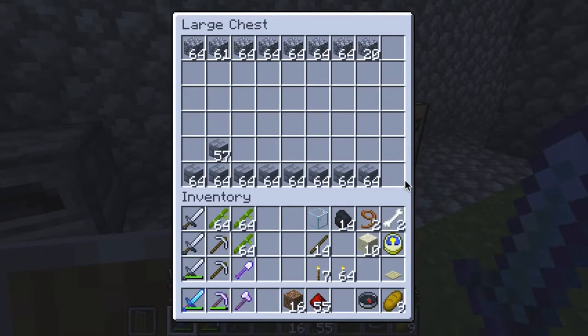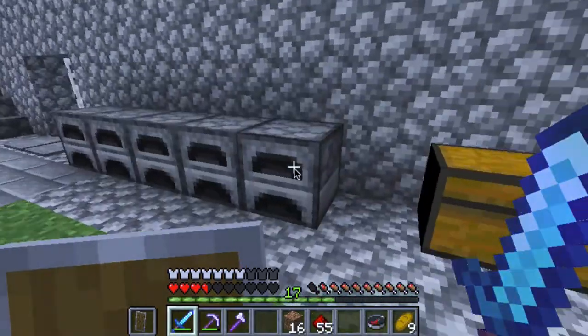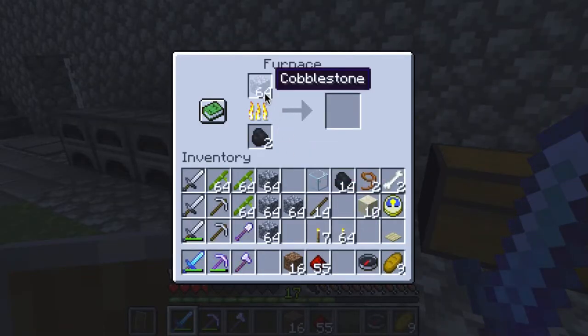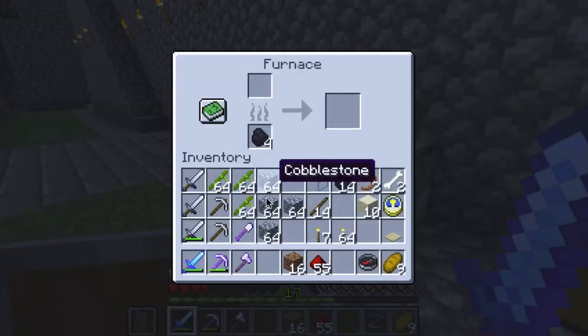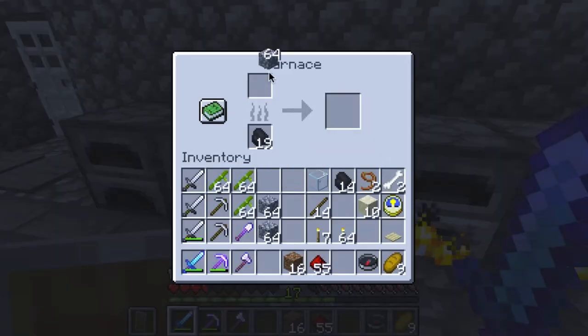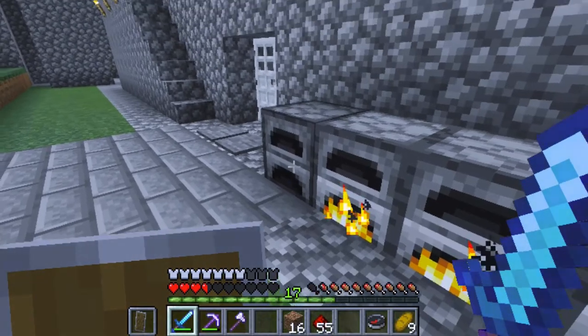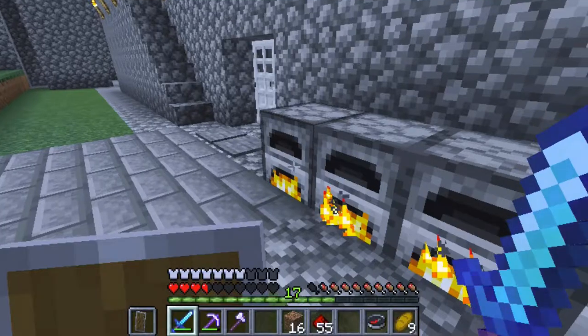I planned ahead and built all these stone bricks, and while I'm doing that I might as well let some of these cobblestones cook in the furnaces so I can continue building more stone bricks. What I've learned is it takes a while to find cobblestone and bring it back, so I'm going to have to find a better alternative — but we'll leave that to a future episode. Let's see what we can do.